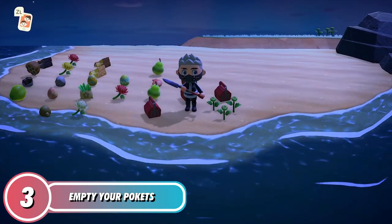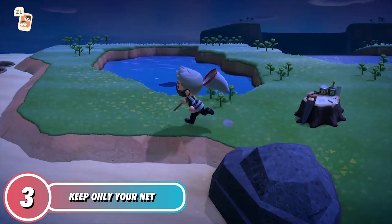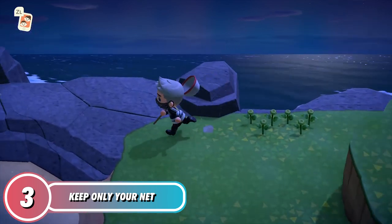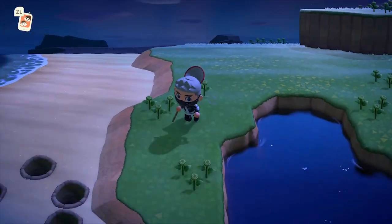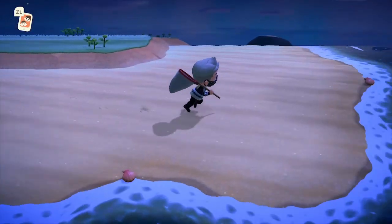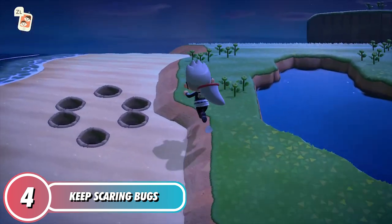Next, empty all your pockets. Remove any unnecessary items, all the weeds, flowers, and everything you just collected from the island. Keep your inventory as clear as possible and just keep your net with you — that's all you need. I recommend removing your slingshot, fishing rod, and watering can when you go to the mystery island, to save material and time.